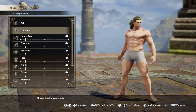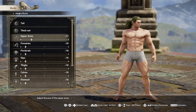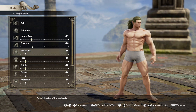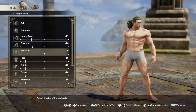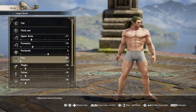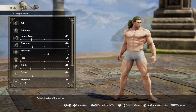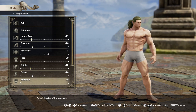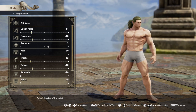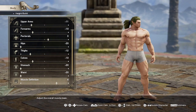Let's reset that and fix it. I can't believe I did that — I apologize. So again for the arms, going to negative 11. Pectorals up to two and three. Hips to negative 20. Thighs up to 12. Calves up to about 10. Stomach down to negative 20, waist down to negative 20. Muscle definition number 4, and there we go.